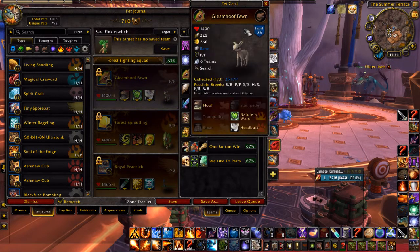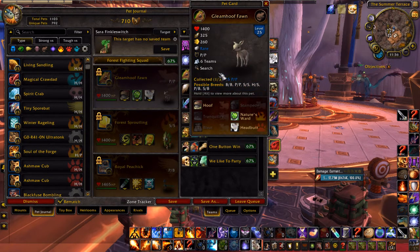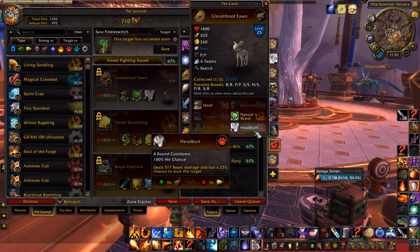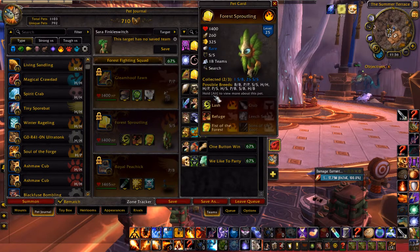I'm using one of my favourite pets at the moment — the Gleam Hoof Thorn for PvP. It hits like a truck and it's got that heal as well. I'm not using Bleat today. I've gone with Headbutt to get a bit more RNG in there for the stun.